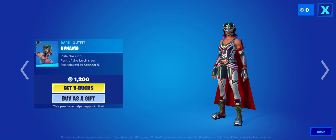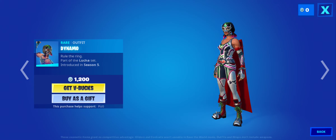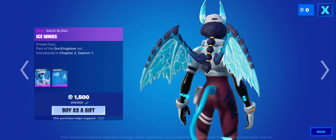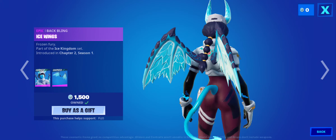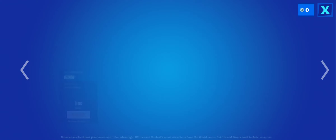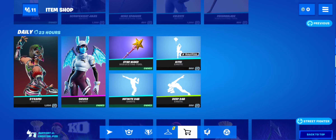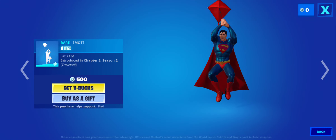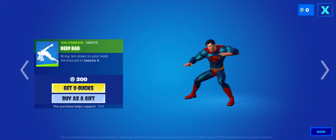We got Dynamo — I'm surprised the bundle didn't come out, but Dynamo is a try-hard skin. We got Shiver, nothing special. The Ice Wings are pretty cool. Star One is a try-hard harvesting tool. Infinite Dab — not bad. We have the Kite, it's funny — and a Deep Dab emote.